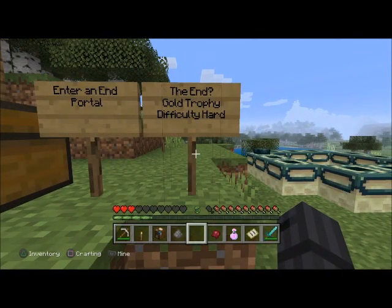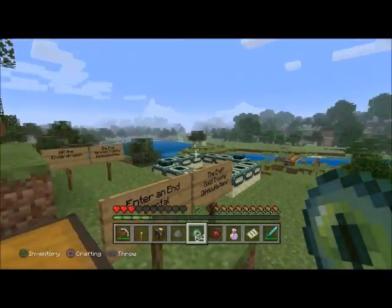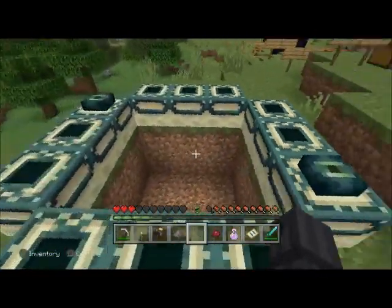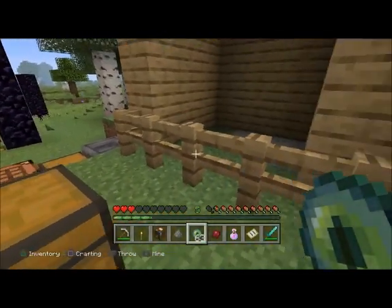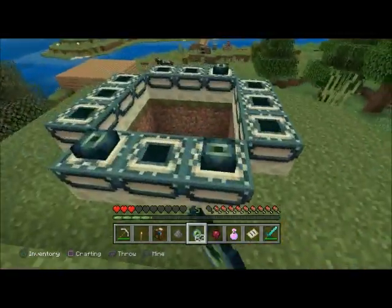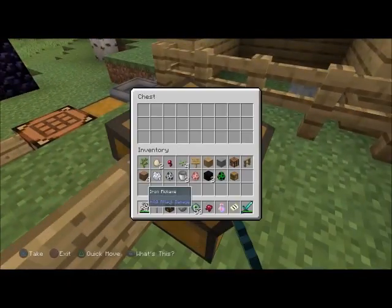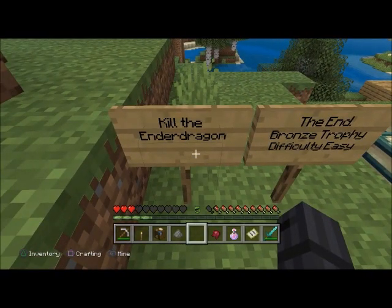'The End?' — gold trophy, difficulty hard. Enter an end portal. There are things called Eyes of Ender — you follow these to the end portal. The end portal will look like a frame. You have to fill the entire thing up. To get Eyes of Ender you need ender pearls from endermen and blaze powder. Put them all in, enter the portal, and then the next one is 'The End.' — bronze, easy — just kill the ender dragon.